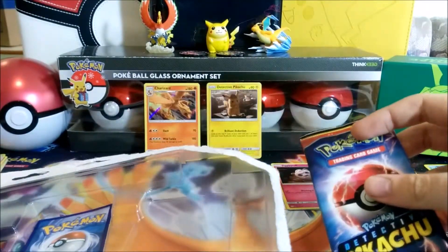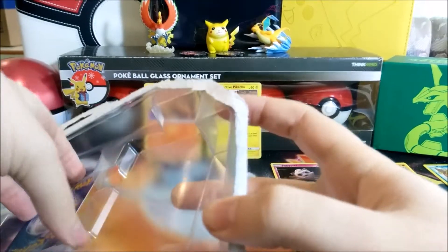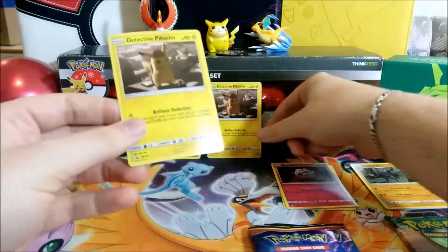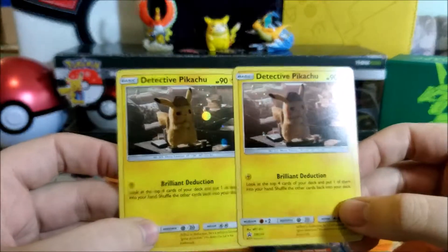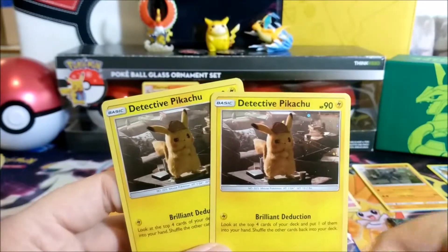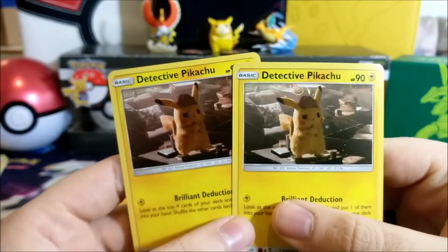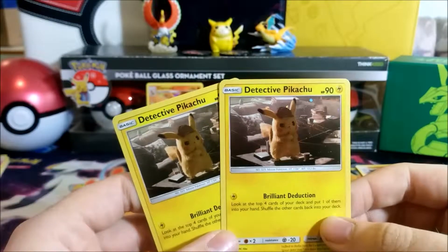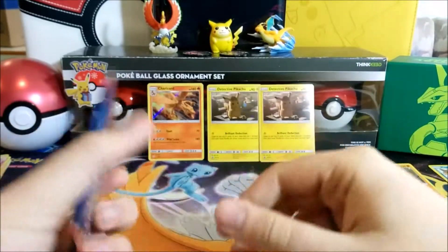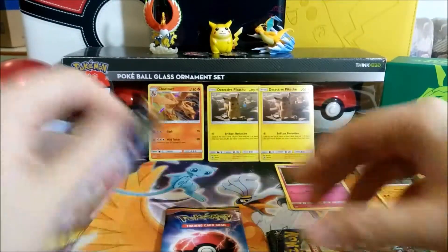Burning Shadows is the set with the rainbow rare Charizard that people went crazy about, though the craze has diminished a bit since it's been out a while. Interestingly, we have what appears to be the same foil Detective Pikachu card but the rarity is different — the circles are placed differently and the color shading is different. One is darker than the other. One of the Detective Pikachu promos will be given away — probably going to buy singles to keep the collection intact.